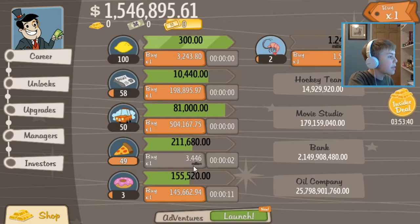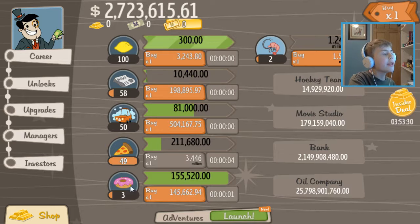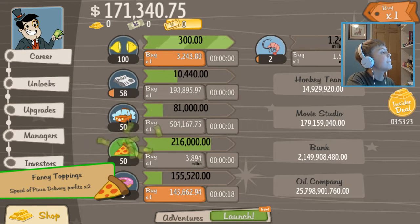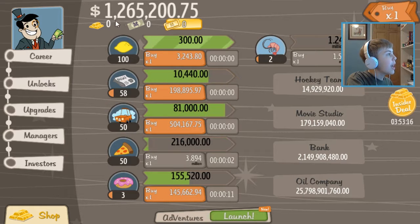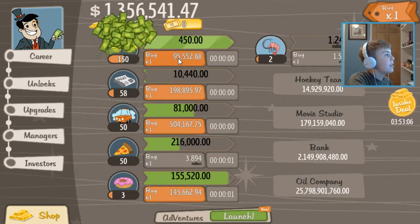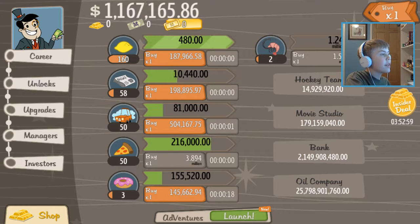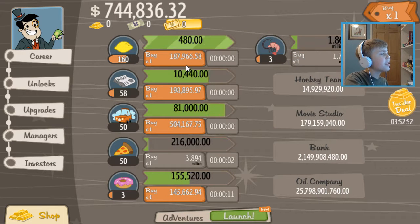3.4 — and then we can max that. Double everything, which is nice. Pizza delivery times two — yeah, that's the thing that shows up. Come on, boom. Look at how much — I'm just gonna go all out and see. I'm earning money faster than I can actually level this thing up. 1.8 — that's so good.